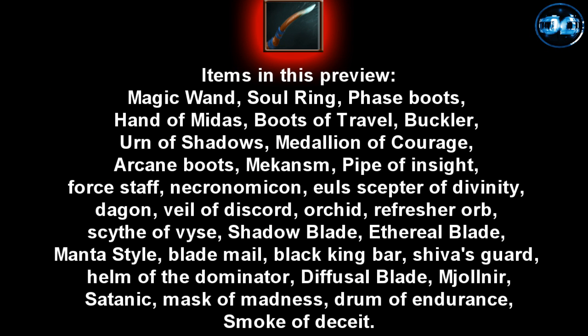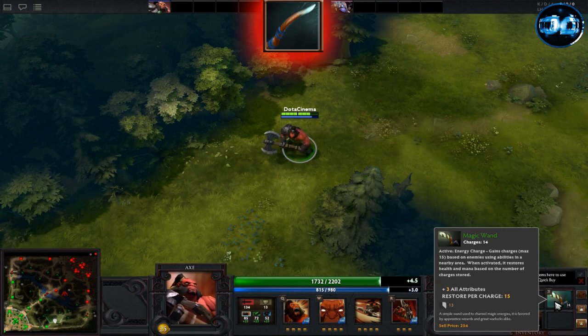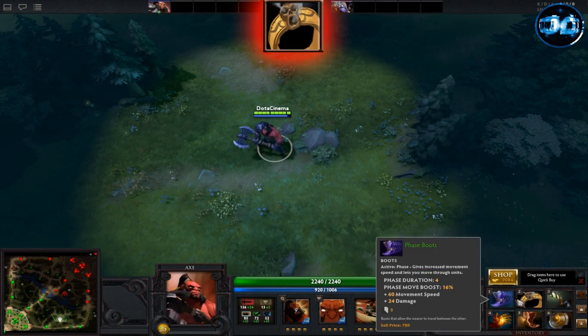Magic Stick is an early game item. You gain 1 charge every time a visible enemy casts an ability in the 1200 AOE. Each charge restores 15 health points and mana. You get a maximum of 10 charges for the Magic Stick, but if you upgrade to a Magic Wand, you can get 15.